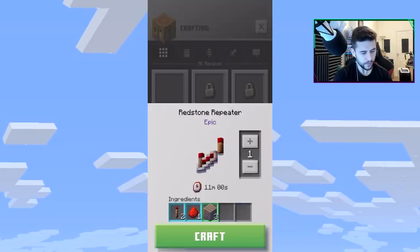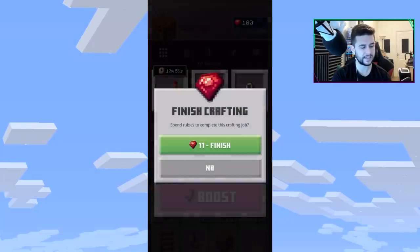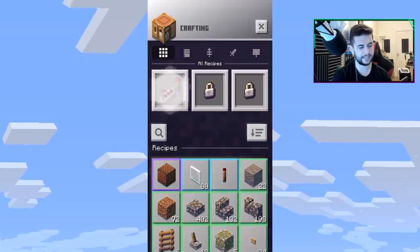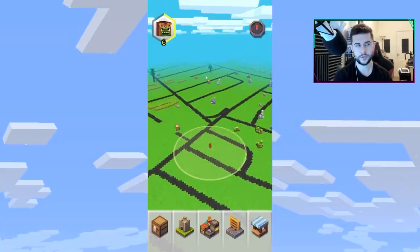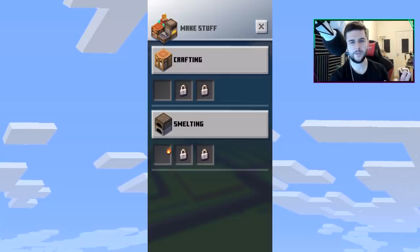I noticed you can tap to speed up crafting, and there's also a boost option at the bottom. I tested it and it finished immediately, but it didn't give any XP. It looks like there's going to be a boost or VIP option — I don't mind spending a few rubies on it.